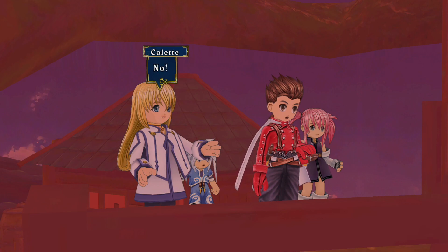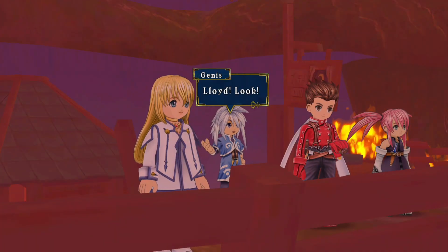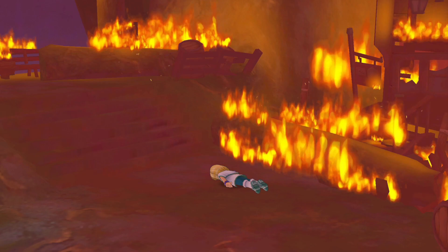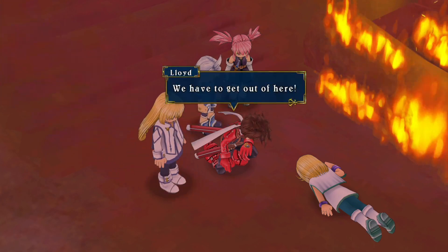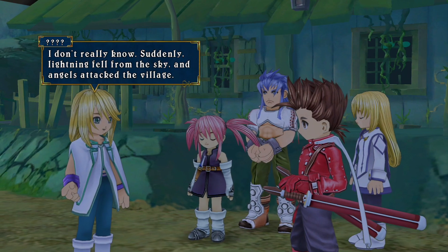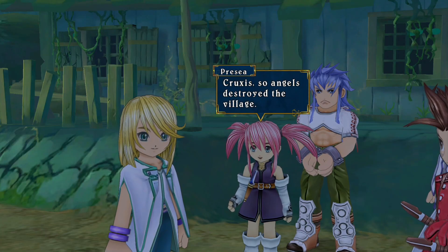They teleported us here. I sure hope I don't have to fight something that I need items for. This is horrible. What happened here? Oh boy, look out. What's wrong, are you okay? We have to get out of here. What the hell happened here? 'I don't really know — suddenly lightning fell from the sky and angels attacked the village.' Angels. 'They had wings — those with wings are angels.' Damn it, it must have been the Cruxis.